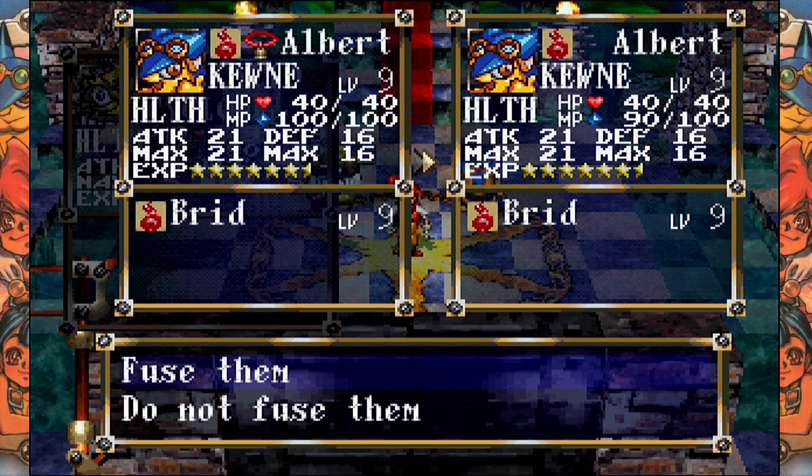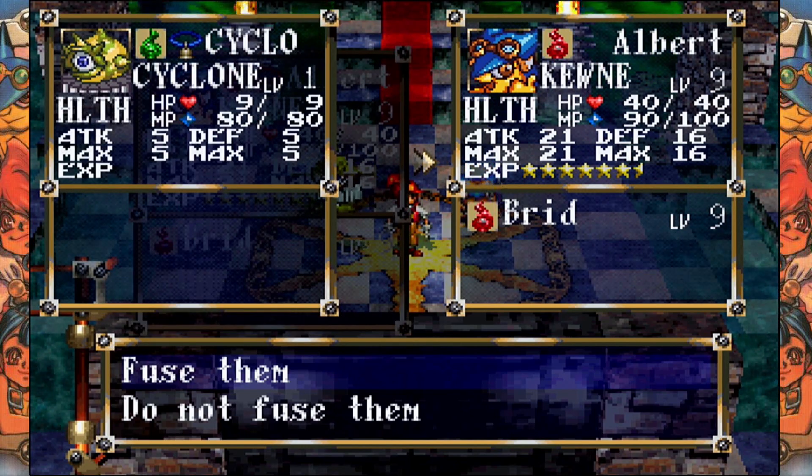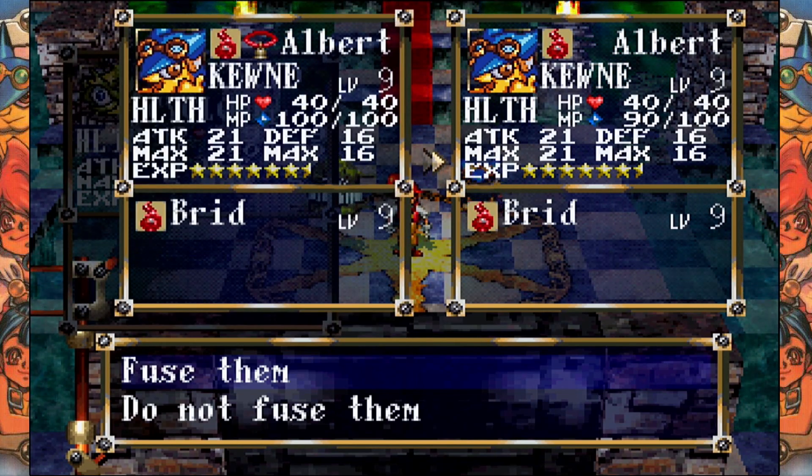There are a few rules that the game follows when calculating which monster will be the end result. Ordinarily, whichever monster is higher level — that's the monster whose appearance, base stats, and level will be carried over. Since Albert is level 9 and this cyclone is level 1, Albert will be the one who is retained. But Albert is also a special monster, and no matter who or what you fuse him with, it will always be Albert that ends up as the end result.